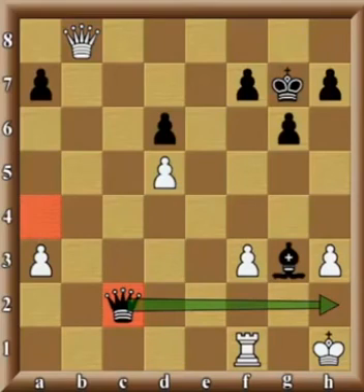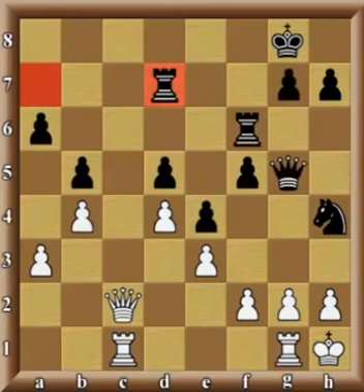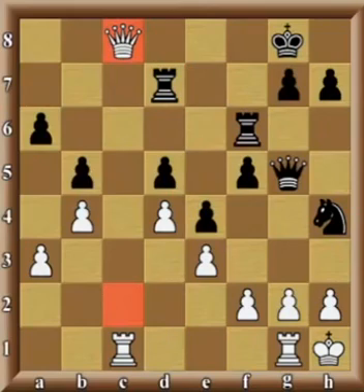Here is our last example for this lesson. White has some space advantage on the queen side, a beautiful outpost for the knight on c5. However, we also see that black is developing some attack on the other side of the board. The problem is black is a bit too slow — white arrives first. The elegant combination was started by white playing knight to d7. On one hand, white is attacking black's rook on f6, but perhaps most importantly, white has opened up the c-file. If the black rook would capture the knight, white's queen immediately comes down to c8, giving a check, and then on the next move just grabs the rook — white would have simply won an exchange.